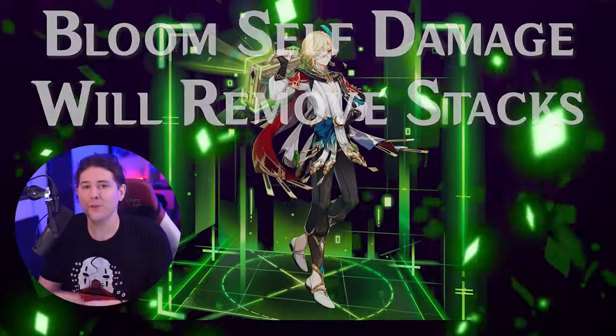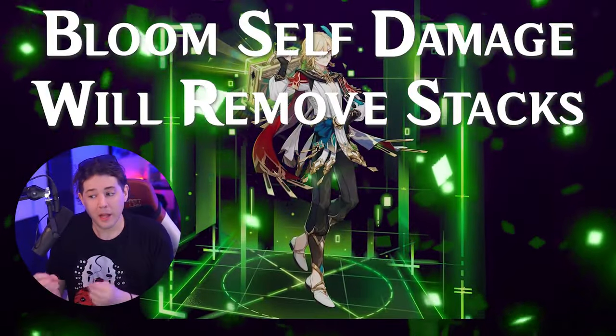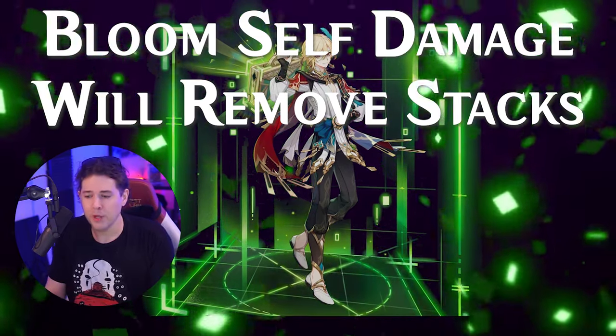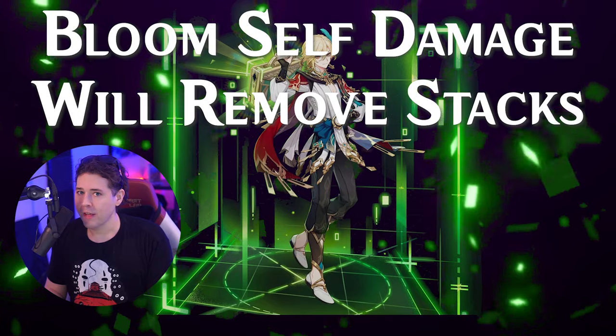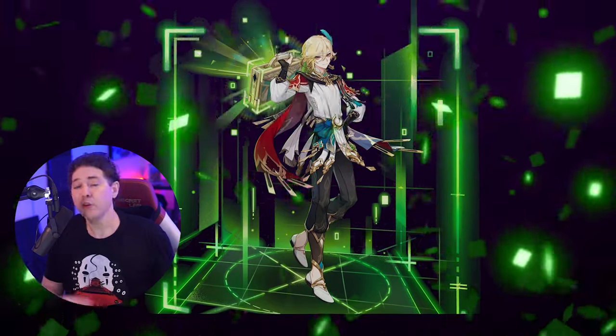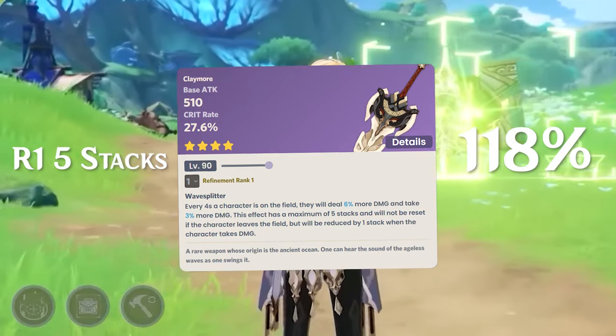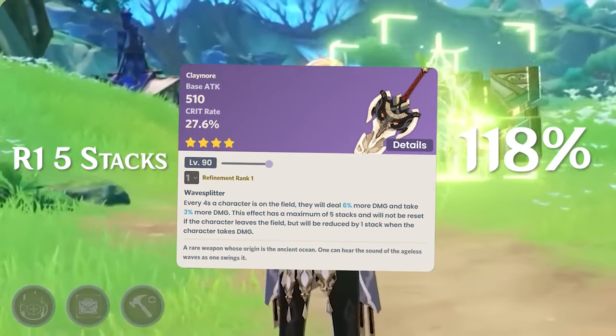In a bloom team there's a lot of self-damage, so if you don't have a big shield to protect Kaveh, you're going to be losing all the stacks of your Serpent Spine. However, if you can shield him continuously, the Serpent Spine at R1 is going to be 118% of the baseline.